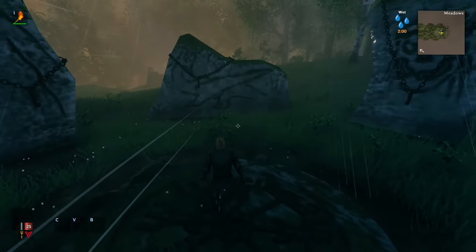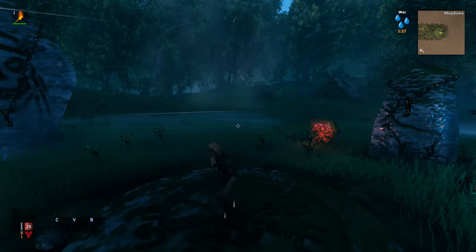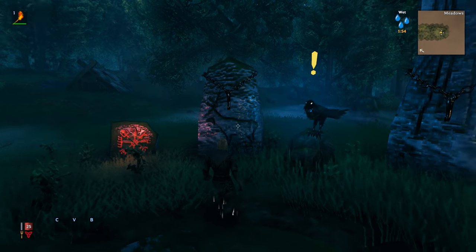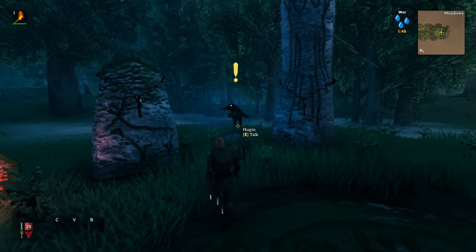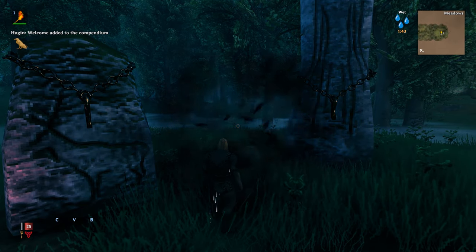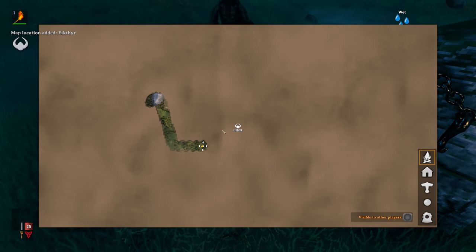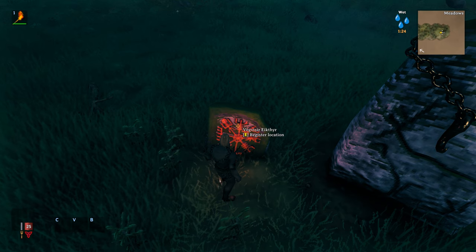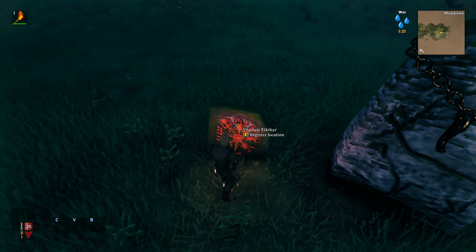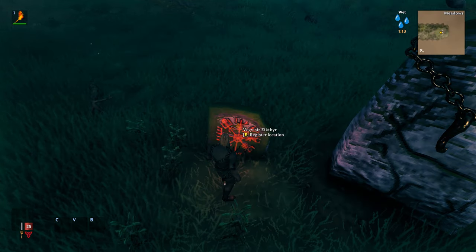When you start the game you'll be dropped off at an altar with hooks for all five bosses currently in the game. The first thing you want to do is register the first boss location. You can either use a boss locator tablet here, or find the boss yourself — it's not necessary but makes things easier.